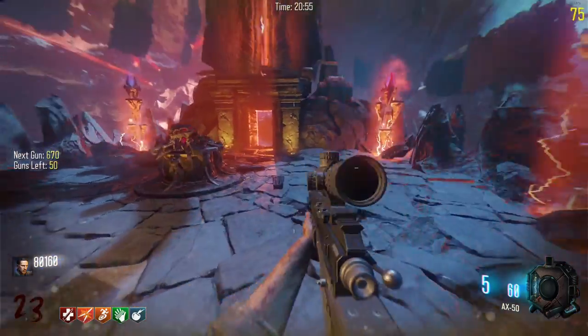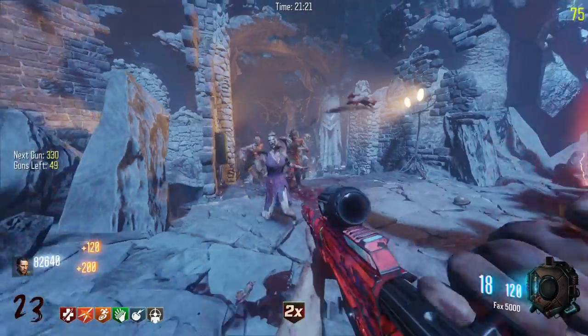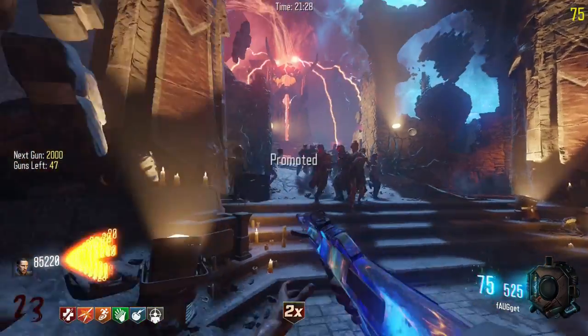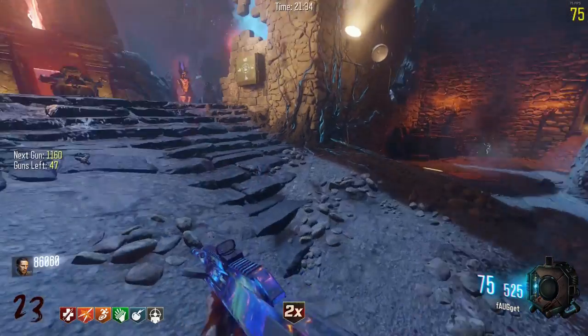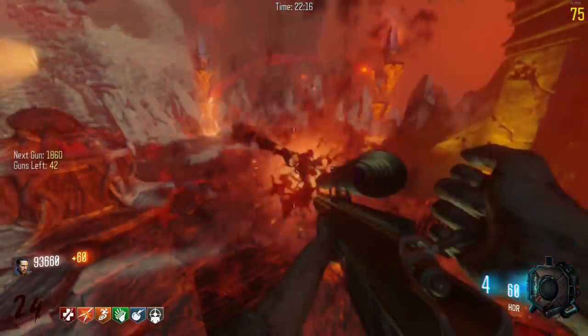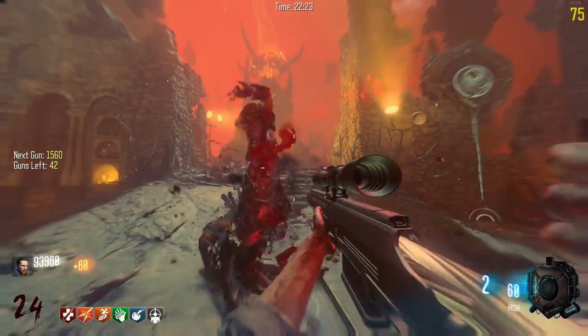Dead Shot — okay that's actually helpful. Now we have another version of the AUG and another Double Points — that didn't take long. Earlier we had the little Foguet, now we just have the Foguet. The HDR — okay I understand we're on the sniper slash marksman rifle section, but this is not a good round to have snipers.